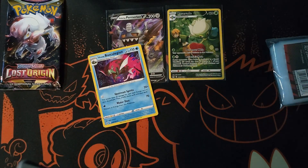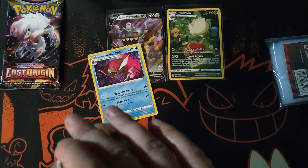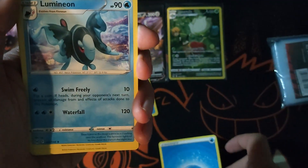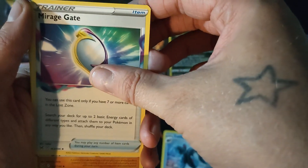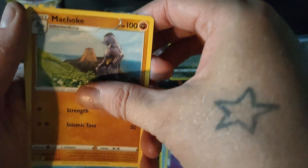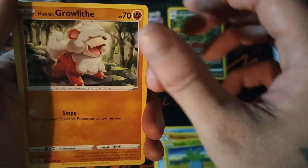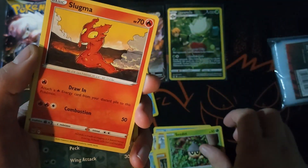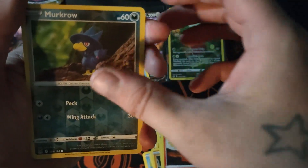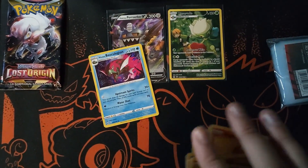Can we get at least another fee, or at least another holo? Pack seven: water energy, Feebas, Mirage Gate, Machoke, Poliwag, Oddish, Hisuian Gray Olive Cedot, Slugma, reverse holo Qwilfish, and Stonjourner. We're now down to our last pack.